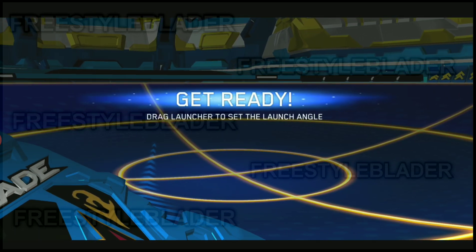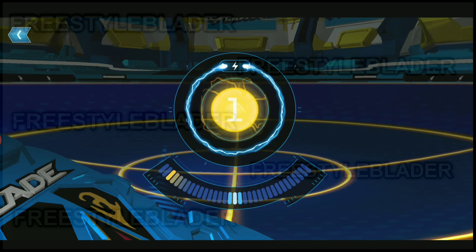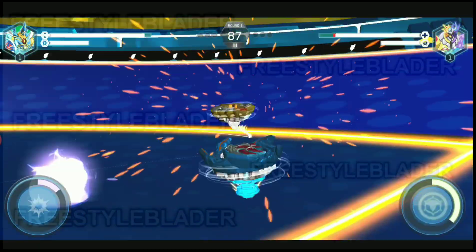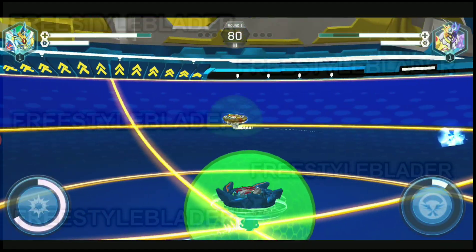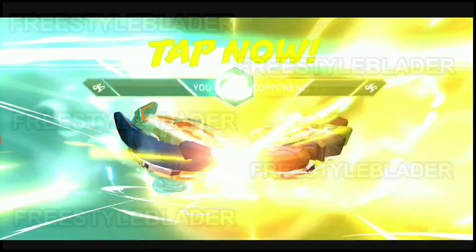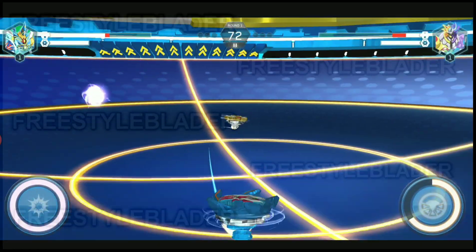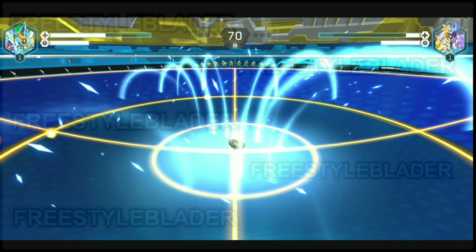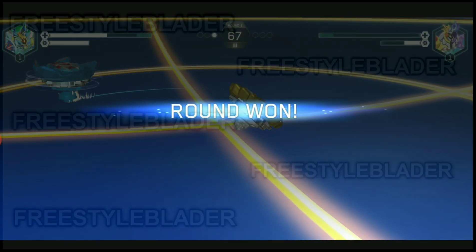I'm choosing Helios Volcano here. Waiting for opponent — let's give it a perfect launch. We got a perfect launch! I just activated the defensive shield to save my bey from the opponent's attack. We saved ourselves from his strong attack and got a perfect hit — boom, we won!